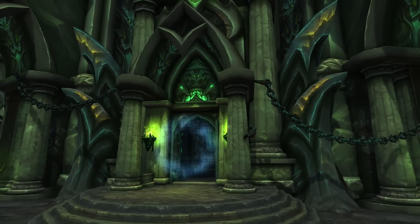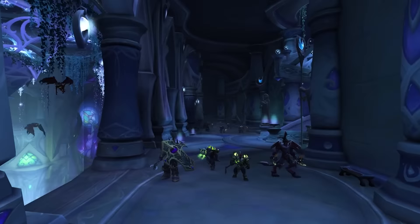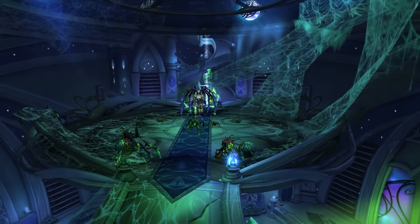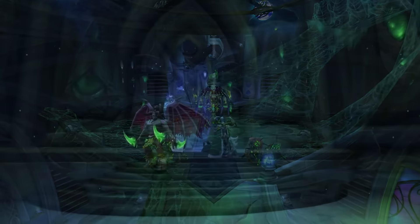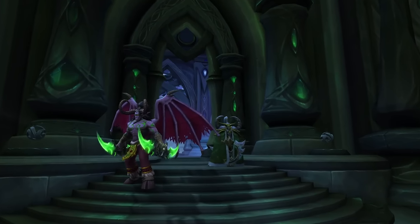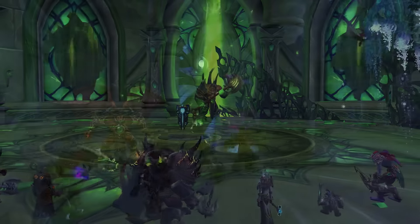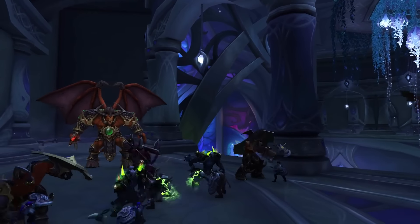7.2 has a brand new 5-player dungeon available at all difficulty levels, the Cathedral of Eternal Night. You'll ascend the tower above the Tomb of Sargeras alongside Maiev and Illidan, in order to unleash the power of the Aegis of Aggramar, one of the Pillars of Creation, and strike a decisive blow against the Legion.